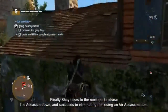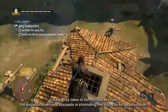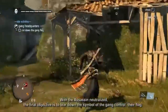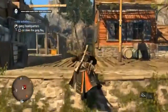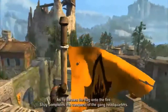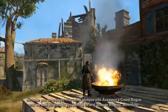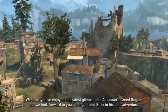Finally, Shay takes to the rooftops to chase the assassin down and succeeds in eliminating him using an air assassination. With the assassin neutralized, the final objective is to tear down the symbol of gang control: their flag. As he throws the flag onto the fire, Shay completes his conquest of the gang headquarters. We hope you have enjoyed this latest glimpse into Assassin's Creed Rogue, and we look forward to you joining us and Shay in his epic adventure.